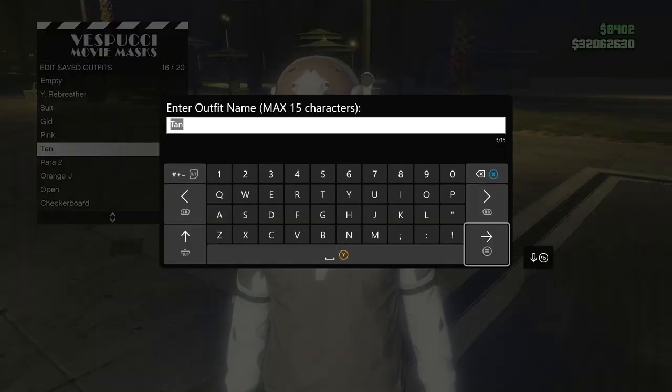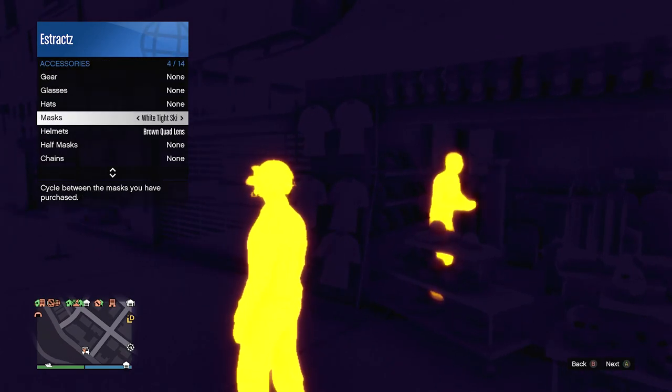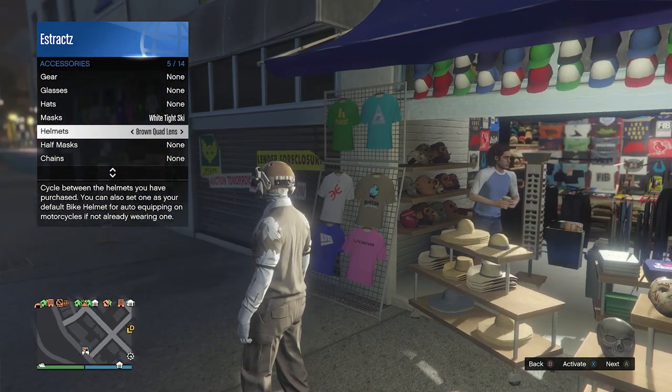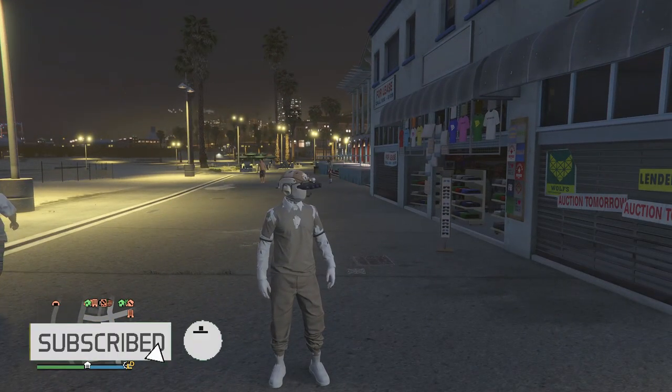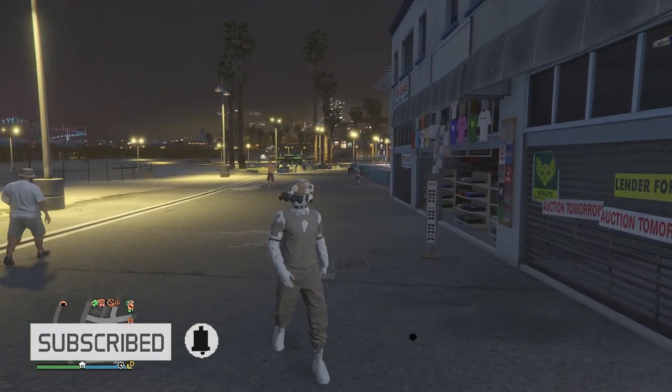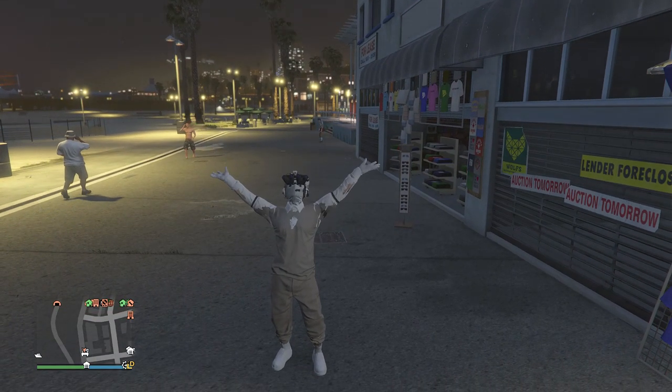After you've done this, hit edit saved outfits and save the outfit on any slot you want. If there is thermal on, pull up your interaction menu, go to style, go to accessories, go to helmets, and deactivate the thermal. That's pretty much it — I hope you guys enjoyed this tan joggers rip shirt outfit for your male character. Please like and subscribe, thank you guys for watching, peace.